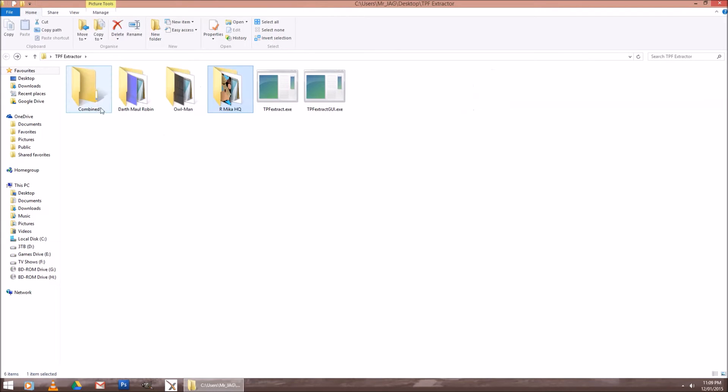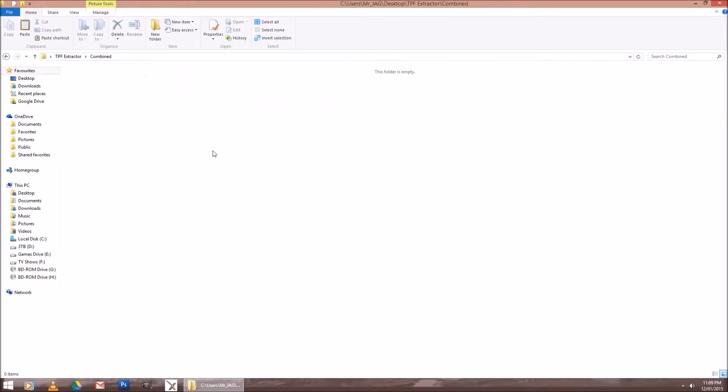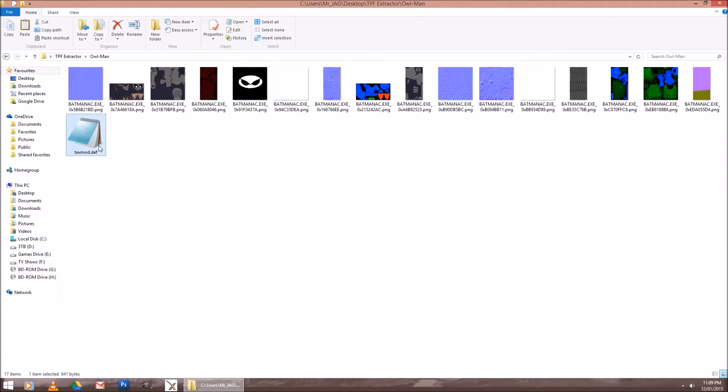So there are your three folders. I've made a folder called Combined because that's where I'm going to put all three skin files — all the files from all three skins in here, so there should be about 40 something. Now basically Ctrl+A, Ctrl+C — or highlight all and copy, whichever way you want to do it. When you copy the second one in there, leave the def file out of it.